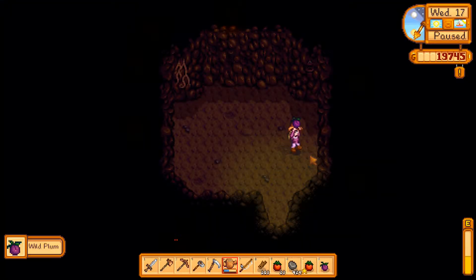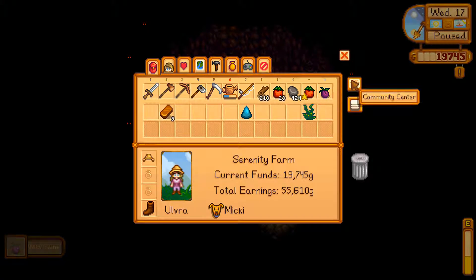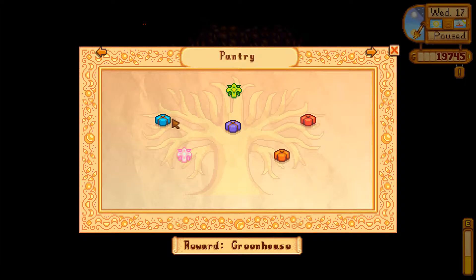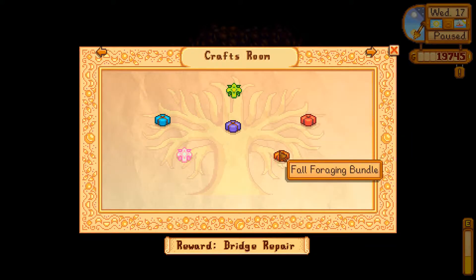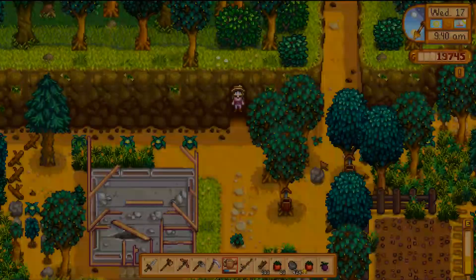Oh, we have something new here — a wild plum. I wonder if that is a foraging thing; it probably is. I wouldn't expect it to be an artisan thing. Let's check — not the crafts room — foraging. Exotic foraging, no. Fall foraging — wild plum. Lovely, a new thing to deliver.